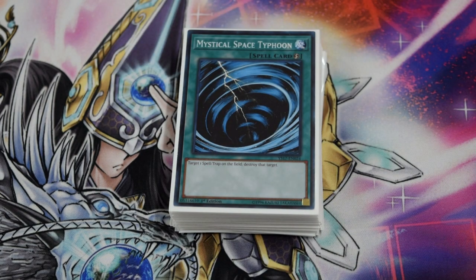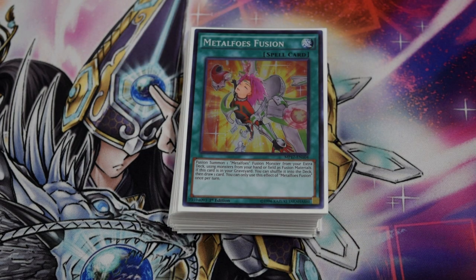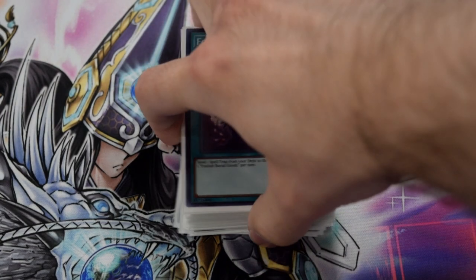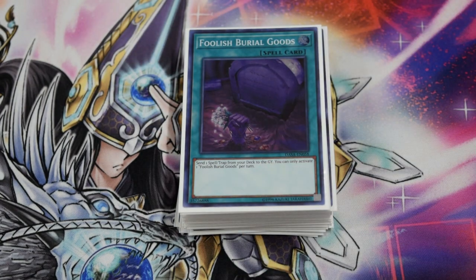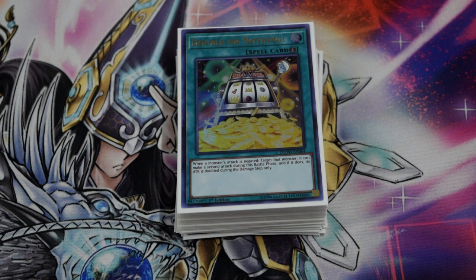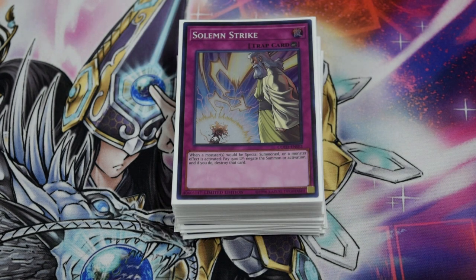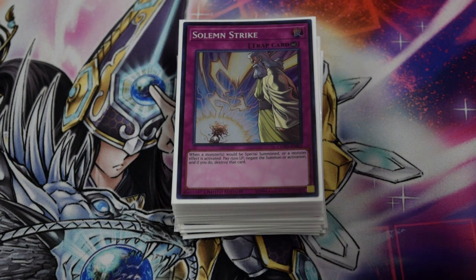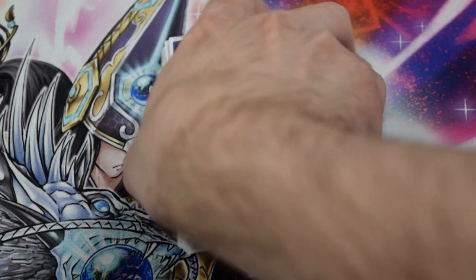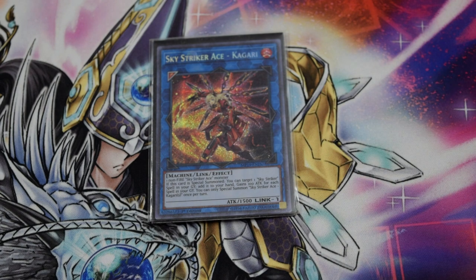The three MST, the one Metalfoes Fusion because we're playing the Foolish Burial Goods package — so there's the Foolish Burial Goods — and the one Double or Nothing because we can make Utopia Double and swing for a whole bunch of damage. Then for the trap card lineup, because Justin is actually playing those, we are playing triple copies of Solemn Strike and triple copies of Infinite Impermanence.